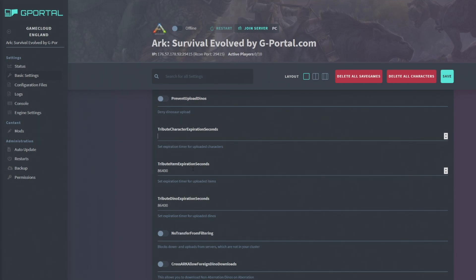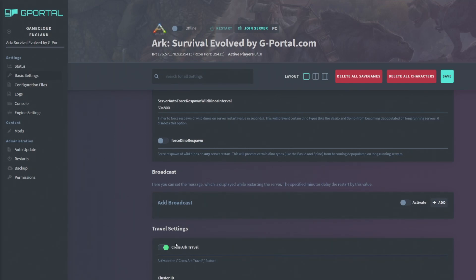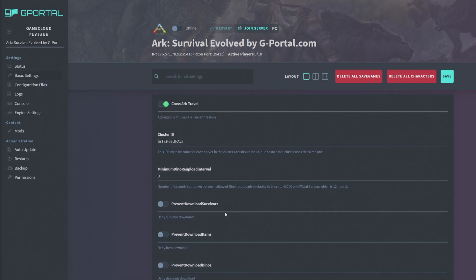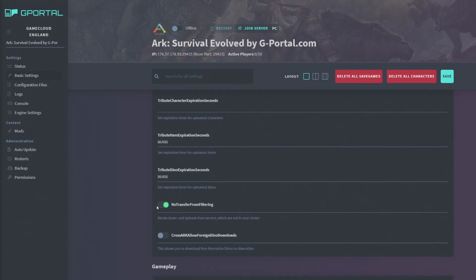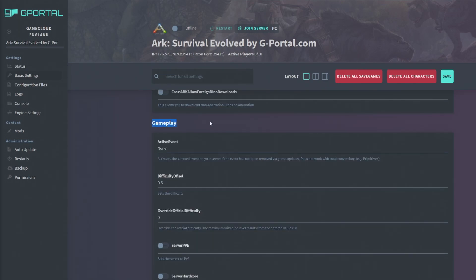You can set how many seconds until a player or creature disappears from the terminal after uploading, which helps keep the back end free. If you're making a public server, I strongly recommend ticking Cross ARK and also ticking 'No Transfer From Filtering' — this blocks downloads from other servers including single player. The first time I hosted, people spawned items in single player and brought them to my server because I didn't have this ticked.